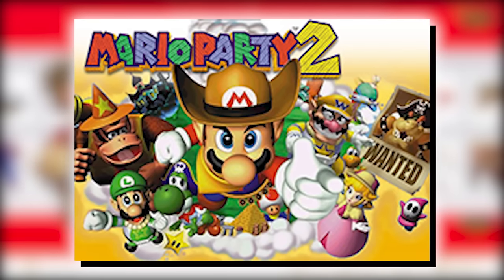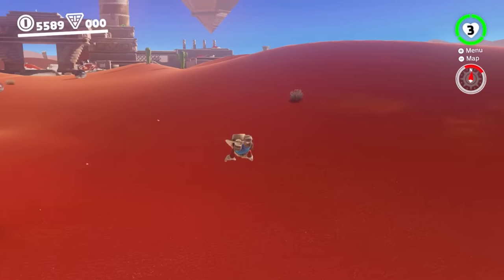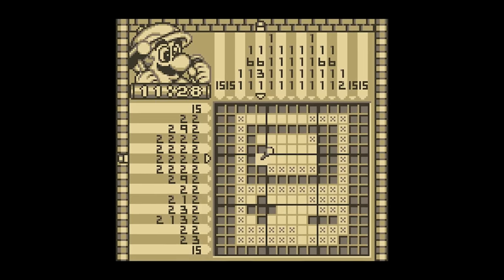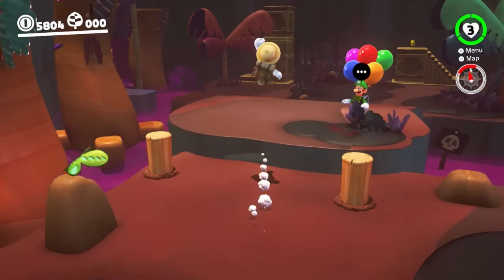The cowboy outfit originates from Mario Party 2, where we saw Mario as a cowboy for the first time. It pairs perfectly with the theming of Sand Kingdom, but it's also one of the more basic outfits in Odyssey. Number 36 is the explorer outfit, which comes from Mario Picross for the Game Boy — these references are insane. However, just like with the cowboy outfit, it's still one of the more basic outfits from Mario Odyssey.